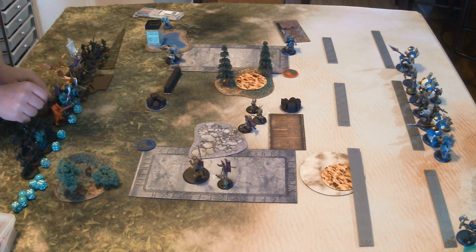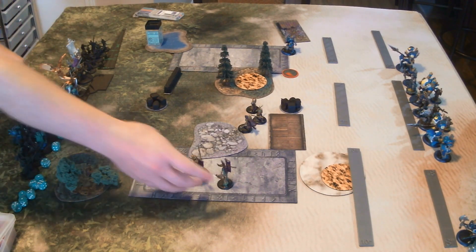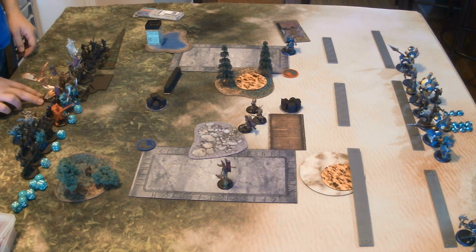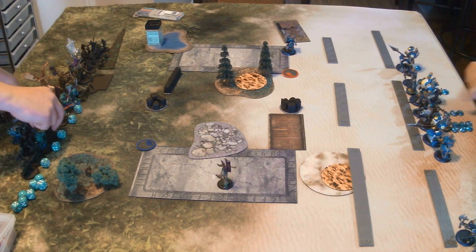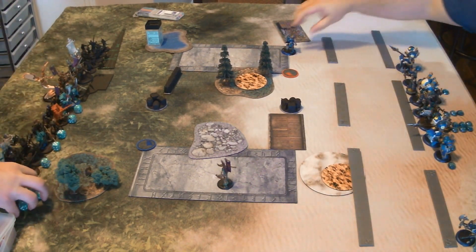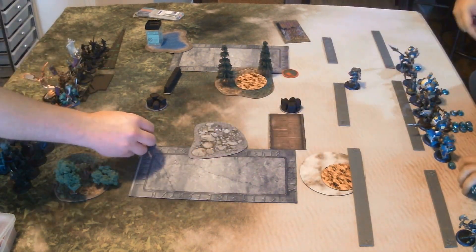Tristan admits he has a lot of issues with deployment — he hasn't played in a couple of weeks and notices it piloting his list, which takes a bit of know-how to run, and it didn't get piloted as smoothly as he hoped. For his advanced deploy, all he has is the Minuteman, which he deploys in the middle. He wants to put countermeasures on him from Cray so that if he can get somewhere they're shooting, it will be a nuisance.